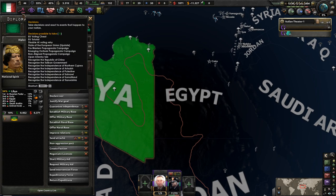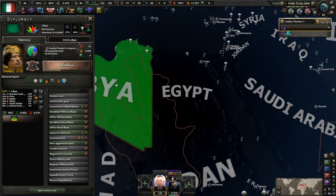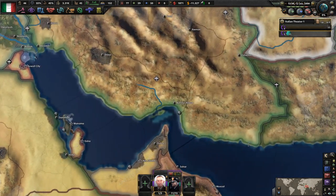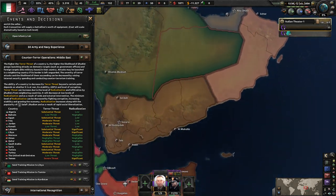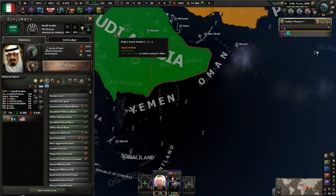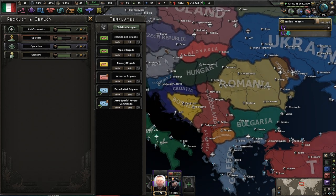Libya, for example, is moderate significance — they only have 3%. Who's considered low on here? Even though you've got a higher... I don't really know. Maybe because it's growing. Right now Yemen is apparently our biggest threat. I don't know if I really agree with that, because it's Yemen. I really don't think they're going to be posing too much of a threat to us in the long run.